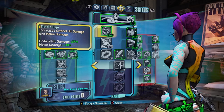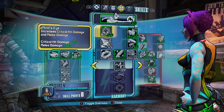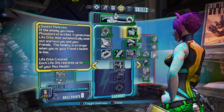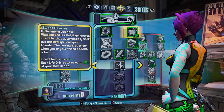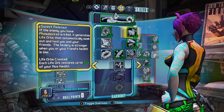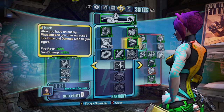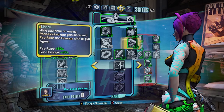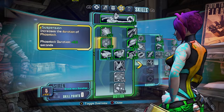In the Harmony tree, we have Mind's Eye, which gives you critical hit damage and melee damage — melee damage doesn't really matter but the critical hit bonus is really good. We have Sweet Release, which gives you 5 life orbs that restore up to 15% of your max health per orb after killing an enemy in Phaselock. Then we have Wreck, which gives you increased gun damage and fire rate while someone's Phaselocked — this pairs well with Suspension for extra duration.